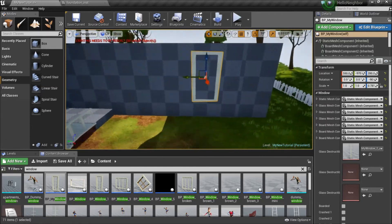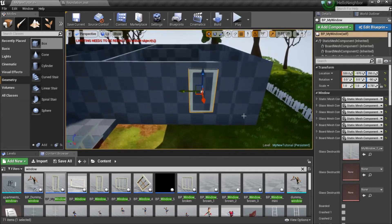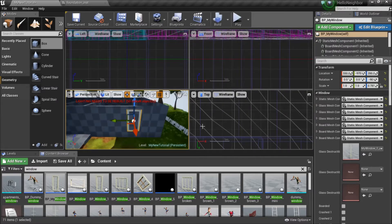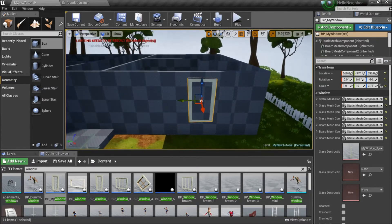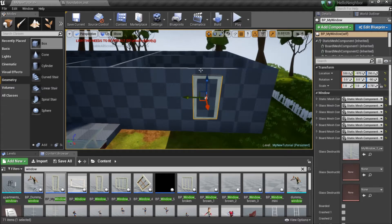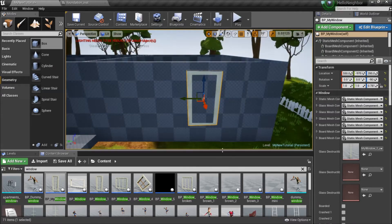Just so you're aware, up at the top you have the maximize or restore viewport button. Click it and you can get these different views. Since I'm on one screen right now I'll just do it this way. You have your window in place and that looks pretty good.